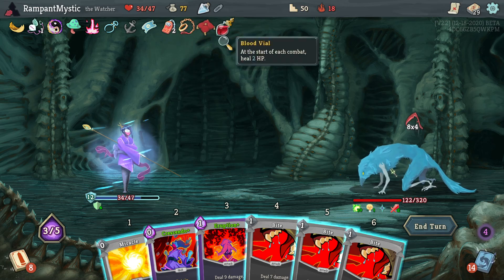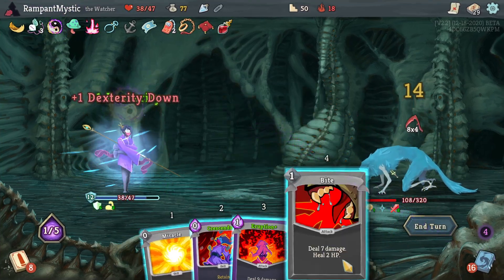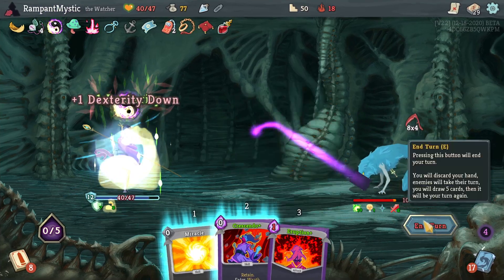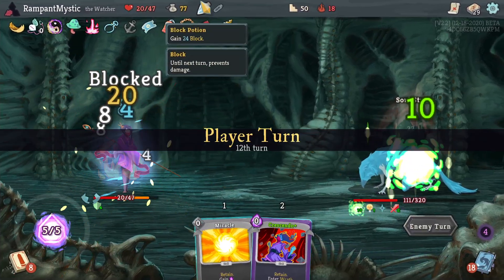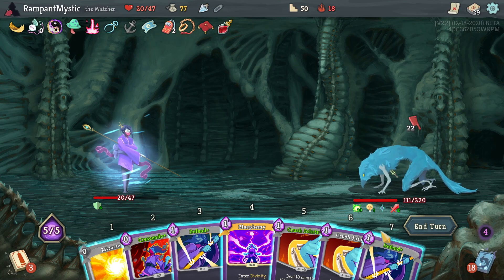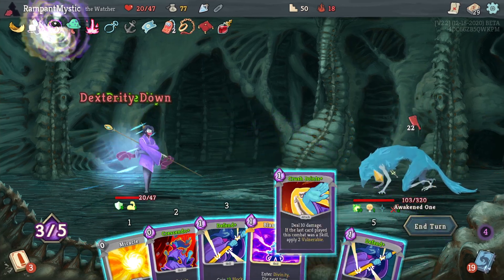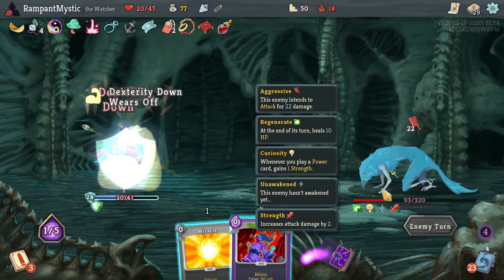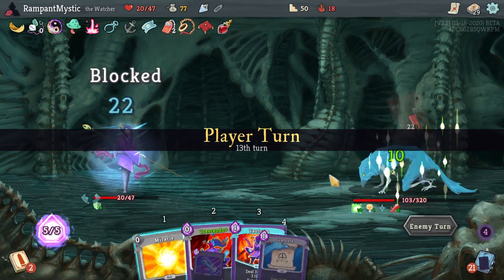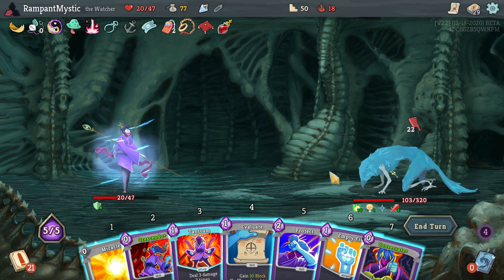I guess I should've got the extra block here. Because we'll survive, I'm just gonna let it hit me and use this just before death, I suppose. Come on, just — I just need good RNG. That's it. If I have good RNG, we'll defeat the enemy. One bad turn, that's it — we die.